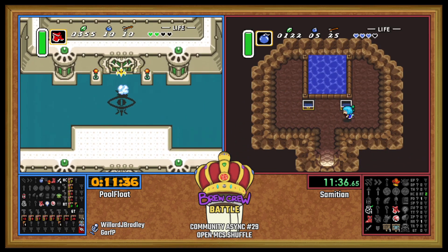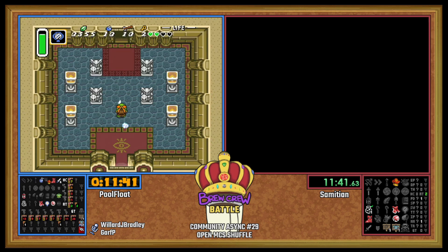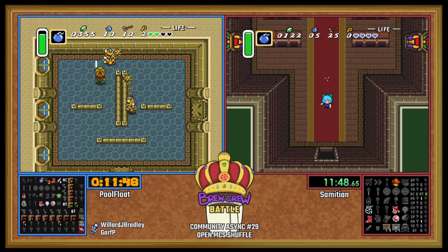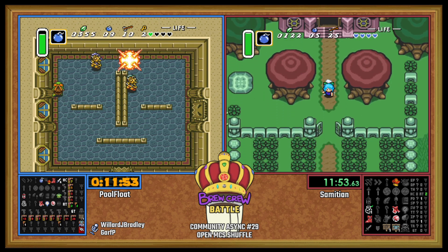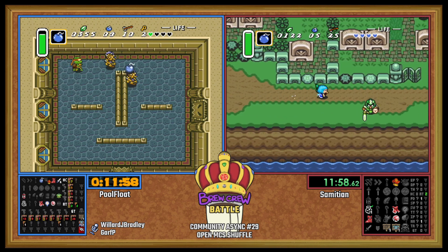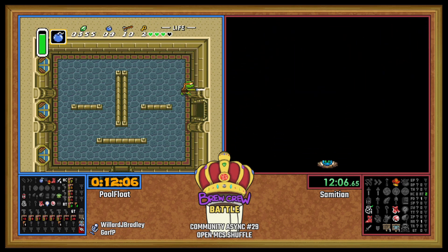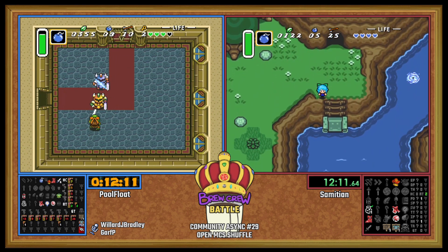Not gonna peek at the Zora ledge item. I will say, this is kind of a rough loadout for an Aga Tower climb, all things considered. Get that heart. Is Sam actually doing Houlihan now? What is this route? What is the plan here?